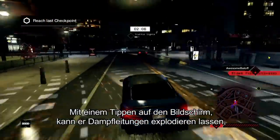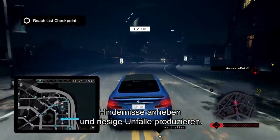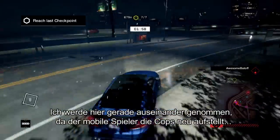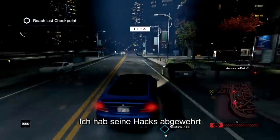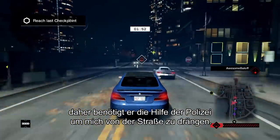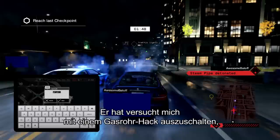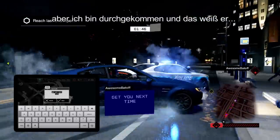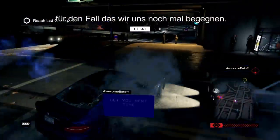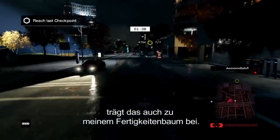With a tap on the screen, they can explode steam pipes, raise barriers, and cause massive traffic accidents. For the mobile player, the city is truly in the palm of their hand. I'm getting hammered here because the mobile player is redeploying the cops. I've been dodging all of his hacks, so he needs the help of the police officers to run me off the road. He tried to take me out with a steam pipe hack, but I managed to slip past. As you can see, he's able to send me a taunt message. As with all the online gameplay, this is also going to contribute to my skill tree.